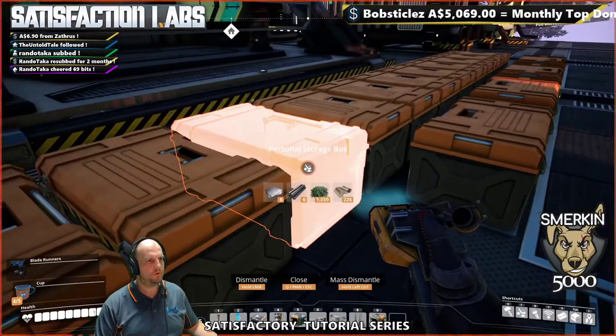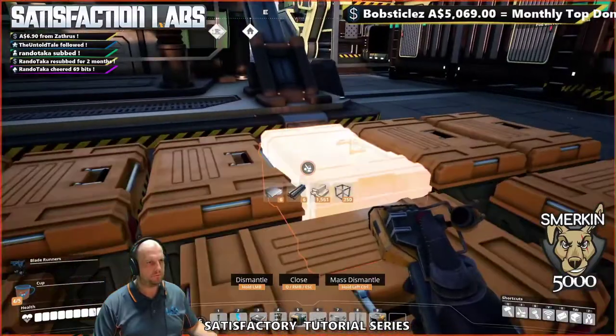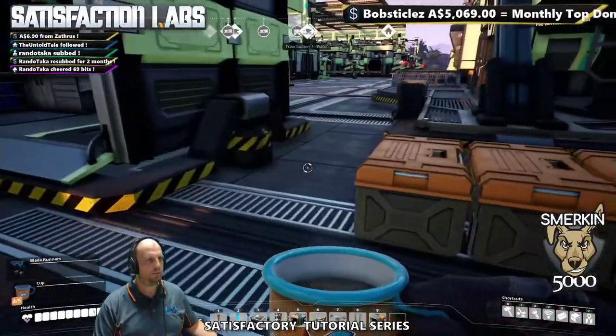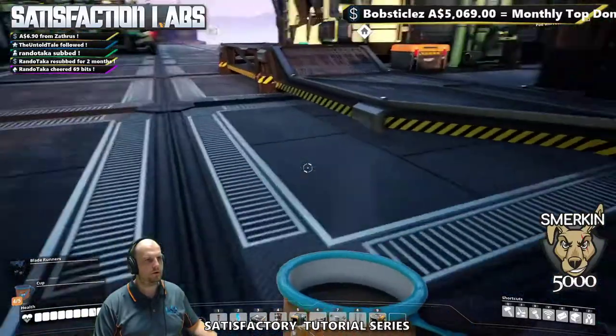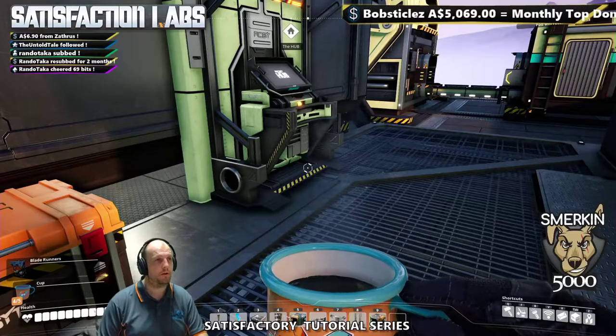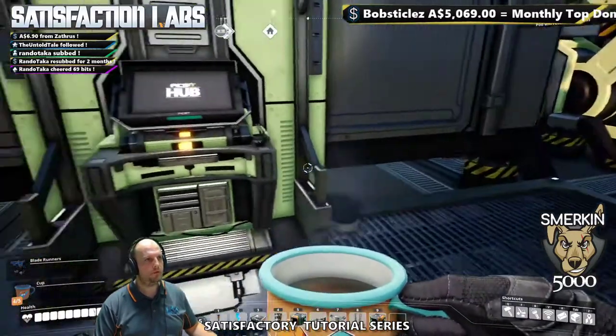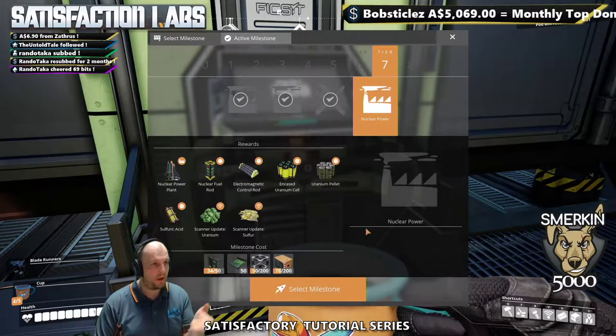The whole point of the hazmat suit is for when you're going to the uranium areas, dealing with uranium waste, and working around your nuclear reactors — you're going to need it because health gets taken. So at this point, the next milestone is nuclear power.